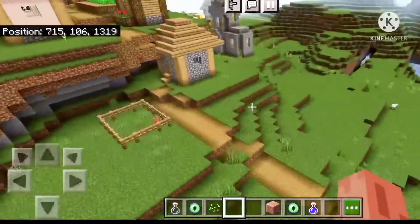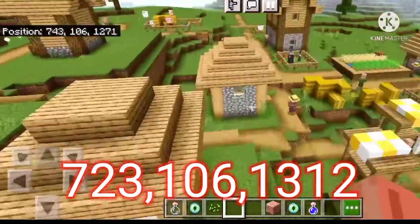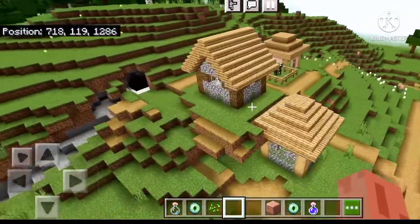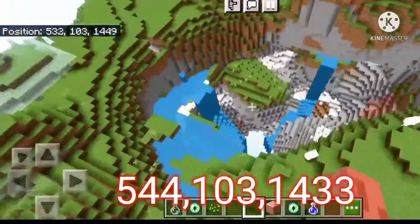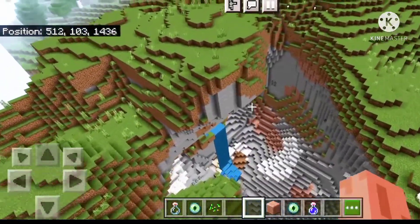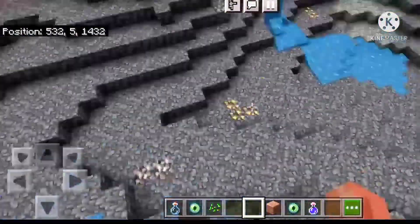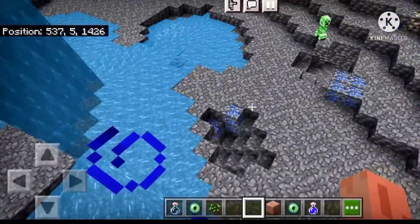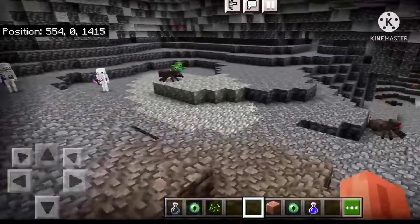We will go to the end portal — the end portal will come down. All right, we're going to go to this corner. You can see that there's iron, gold, and emerald. It's got pretty much iron, gold, and lapis.